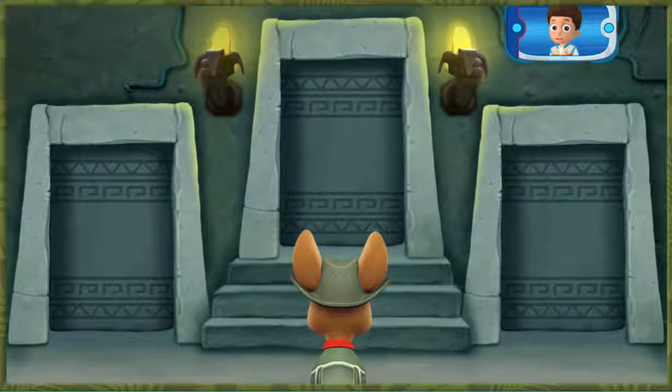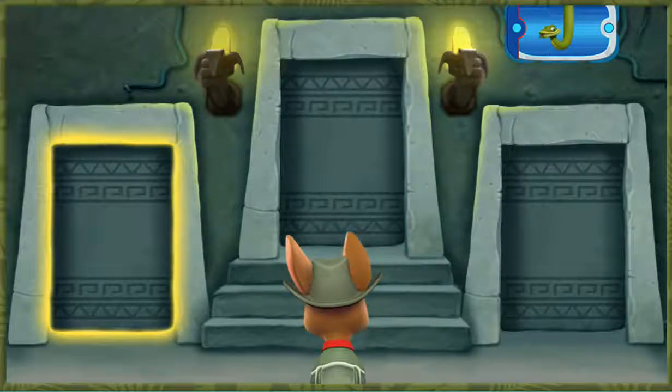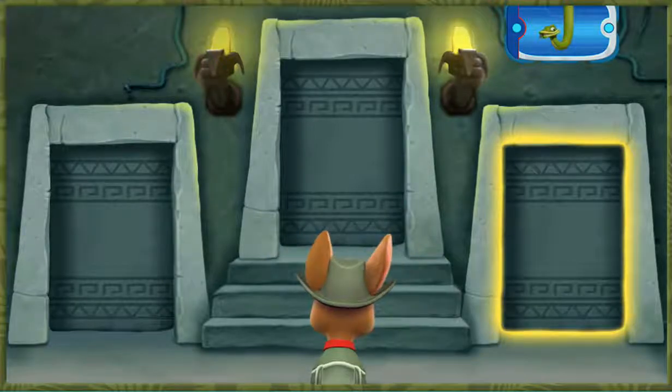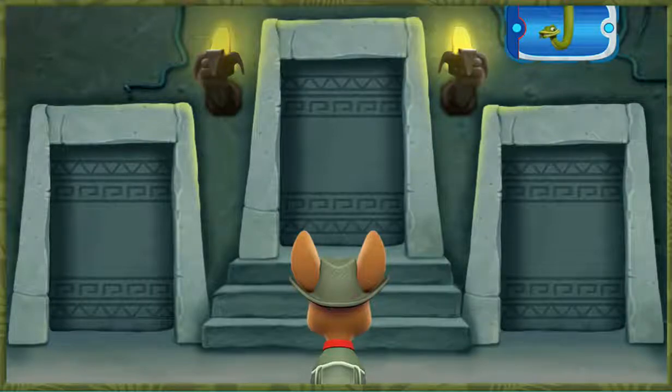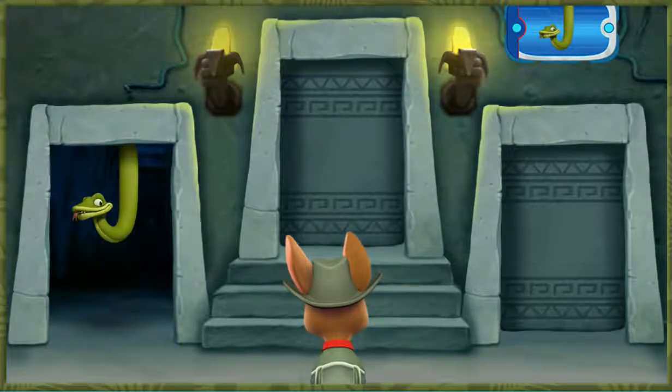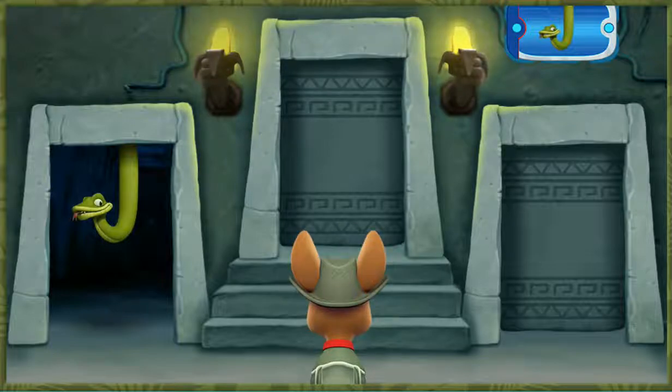First, you need to find the room with a snake. Listen to the sounds behind each door. Find the door that leads to a snake, then click it! The snake — that's it!